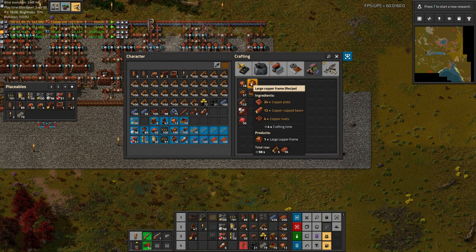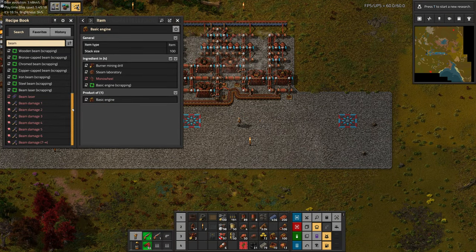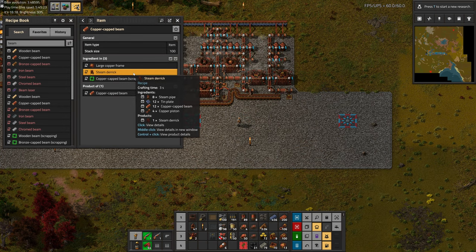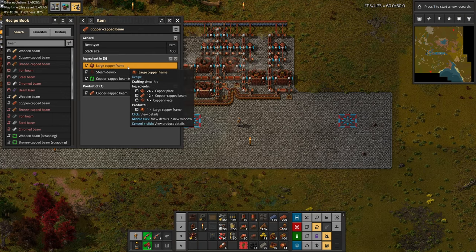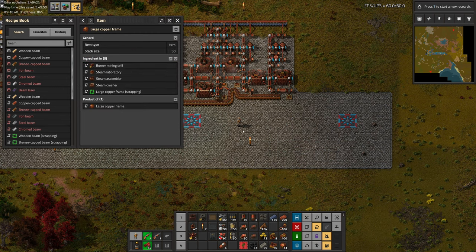First, we'll want to search for beams to see if these go into other things — and they really only go into steam derricks. It's not like we're going to make one of those ever again. So it's important to look at this every time we make a new item, because it means we have no reason to ever make copper-capped beams and put them in our inventory. We can put them straight into the copper frames and then keep the copper frames in our inventory, because we do need those.